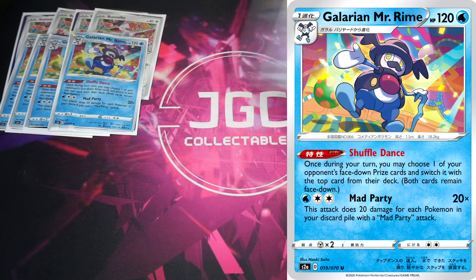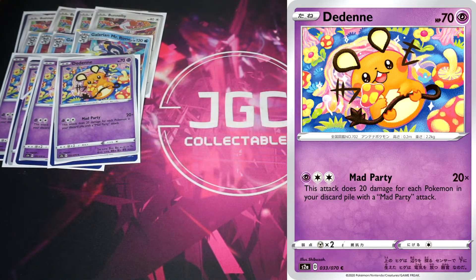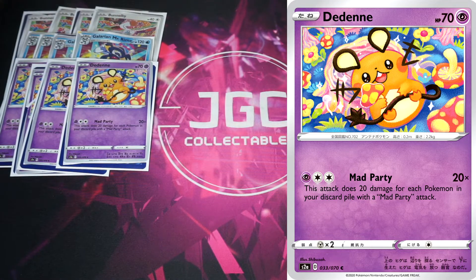We also have Falinks with Mad Party. I was debating whether you could ever actually use it — it's a basic Pokémon with Mad Party, but it costs Psychic and Double Colorless. I just don't think you're going to have time to get that going or pre-attach. If there were a counter gain for Psychic energy then maybe, but as it stands we're just purposely putting this little guy in the bin.